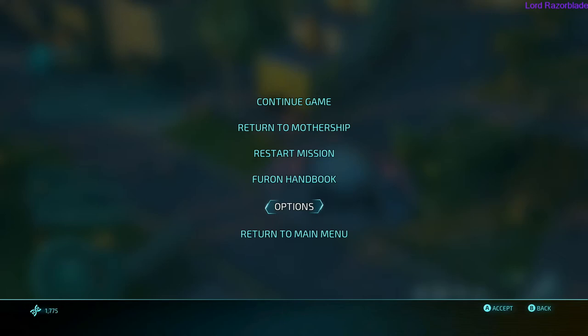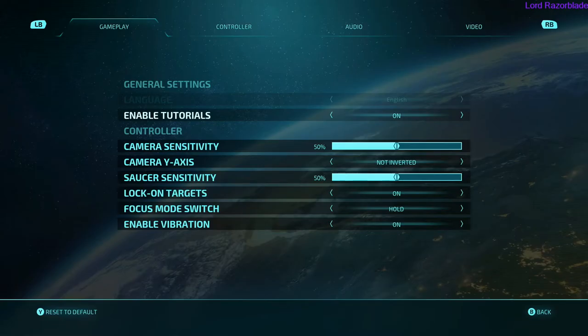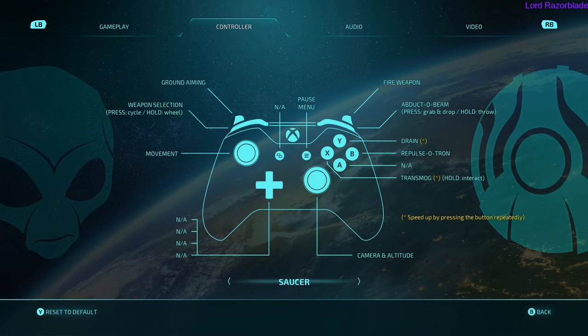If you want to check in the options menu to see how this is exactly done, in case you're confused on what this means, you can go over to Controller and scroll over to your UFO page. You can see here that you need to press the white button to drain, and the RB button to abduct.